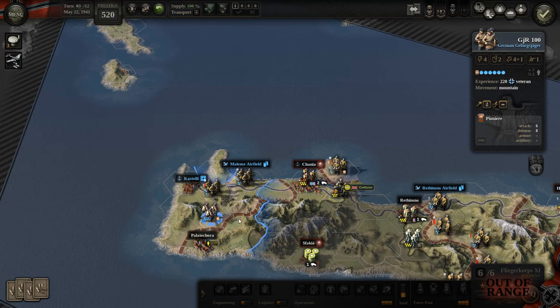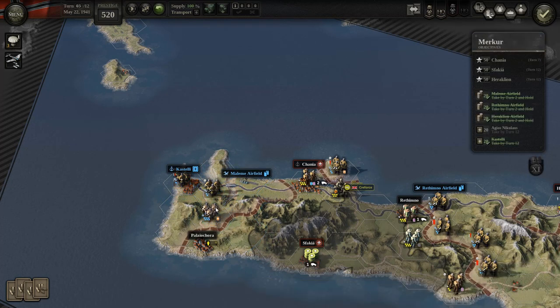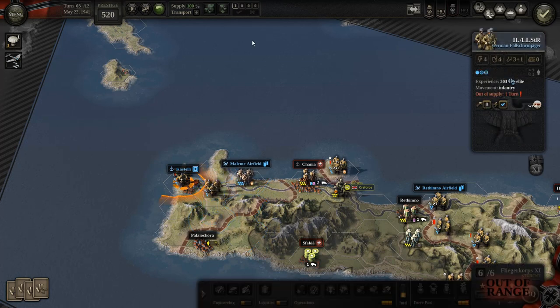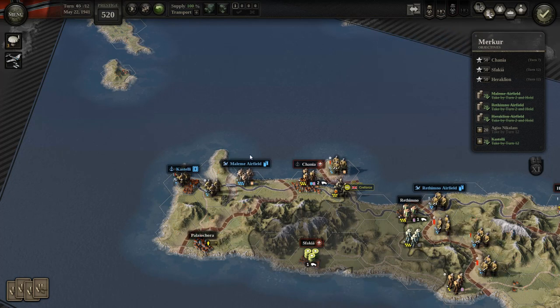Do I grab this? I think what I want to do is move you onto the airfield. The great thing about it is that supplies will be available from there.